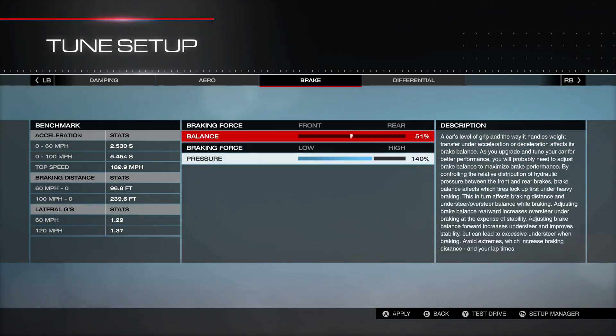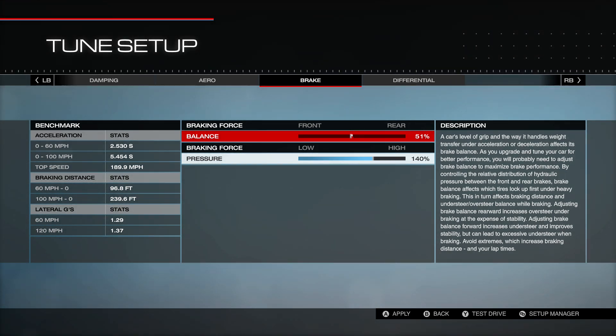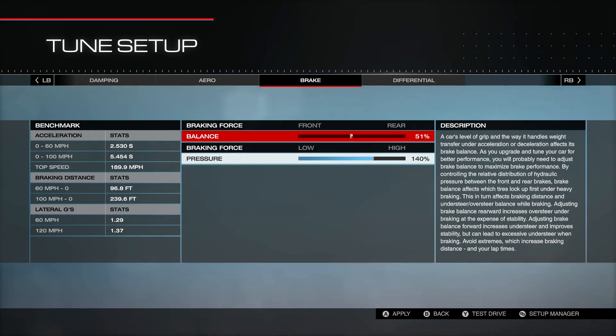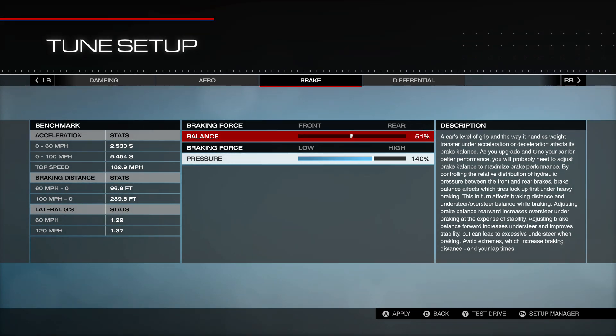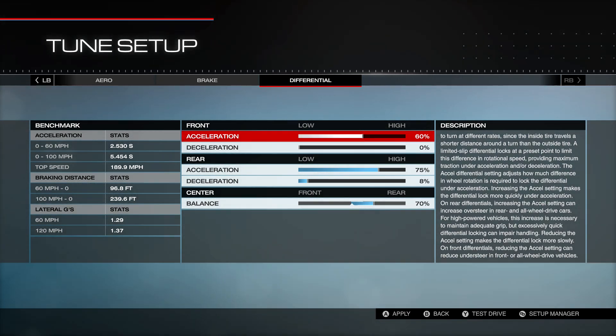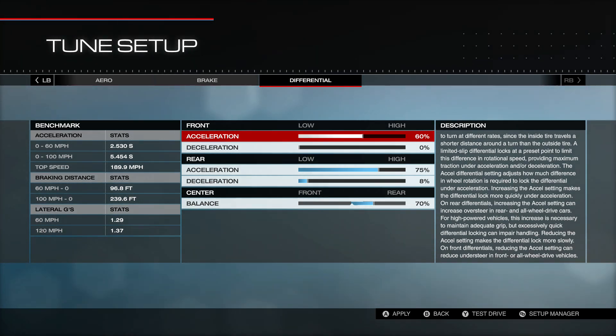Brake balance is at 51 — I was locking up more than I'd like at 53, so backing it to 51 eliminated that and braking felt pretty good. Brake pressure is at 140, which is personal preference — you might only want 100 or 110. If you're using ABS you generally want to go a little higher, but it's totally personal preference and shouldn't impact the rest of the car. For the differential: front acceleration 60, deceleration 0; rear acceleration 75, deceleration 8; and the center balance is 70 to the rear, which was actually the default and a number I like anyway.